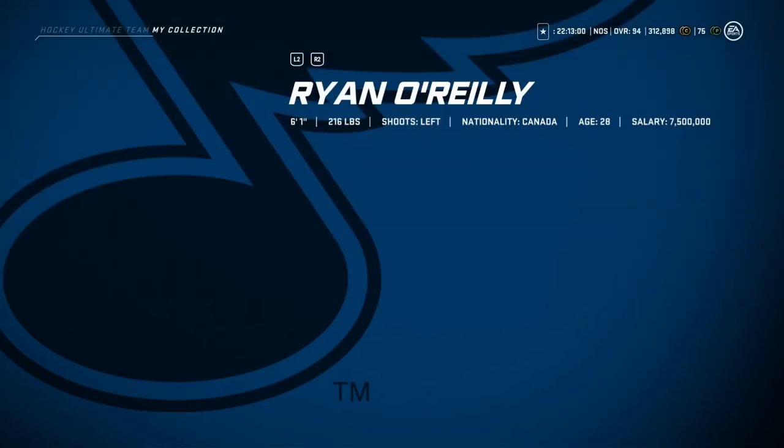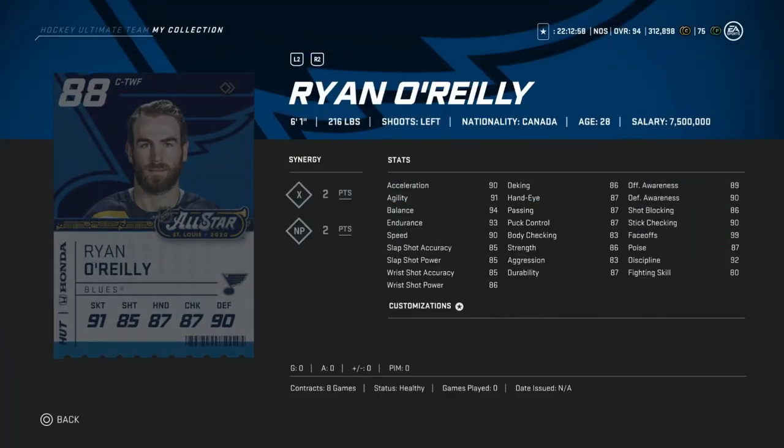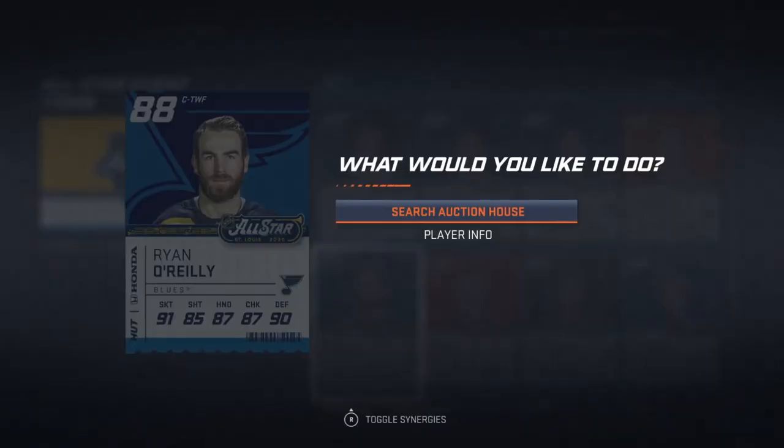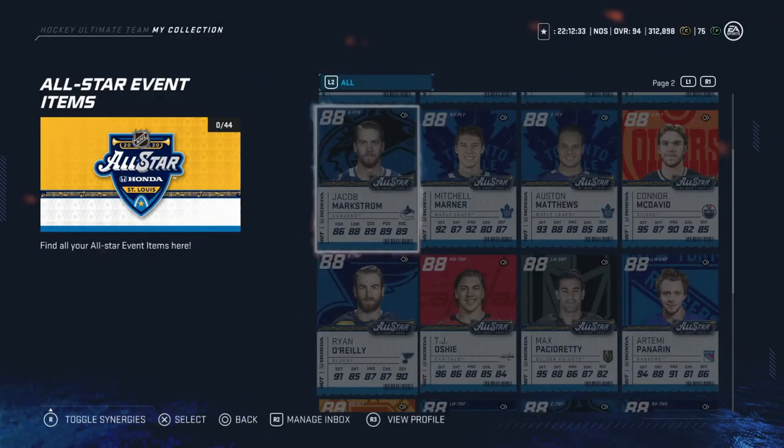Following him, we've got Ryan O'Reilly. 99 face-off probably makes him worth it, to be honest with you. I believe he scored last year and ended up being one of the more profitable cards in the All-Star Game. 90 speed acceleration, but has 2-to-X. If you get SP on him, you're in even better shape. Shot's mediocre, but he could be your fourth line center for the rest of the game if nothing happens at all. This isn't a bad card to grab either.